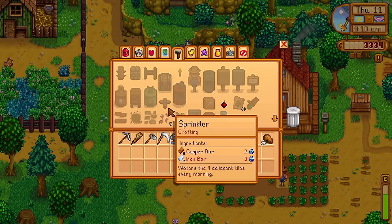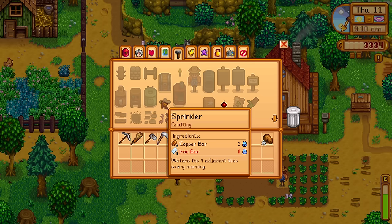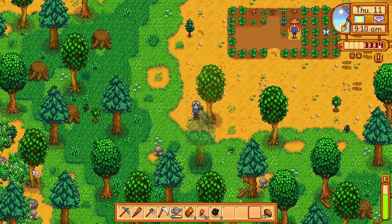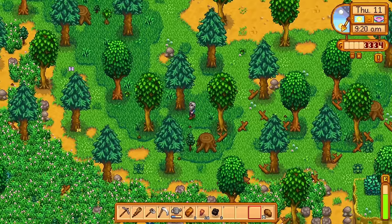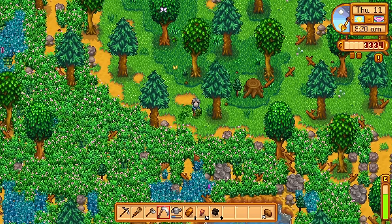3,000 gold. So the sprinklers are just one copper, one iron - I really want to upgrade the pickaxe but we've not got enough copper. We need to go even more crazy on the copper. What we'll do is only have a little bit of time - I'm going to go down, get the lost axe, and then on the way up to the mines give it to Robin. That's going to give us 250 gold.